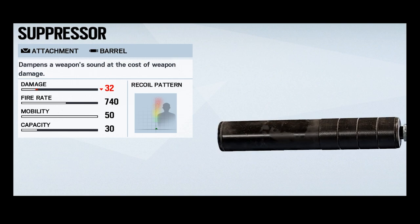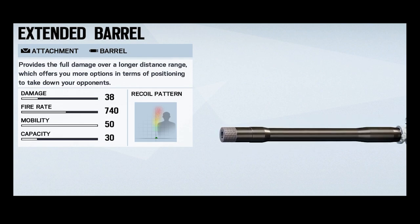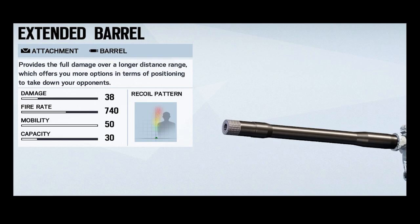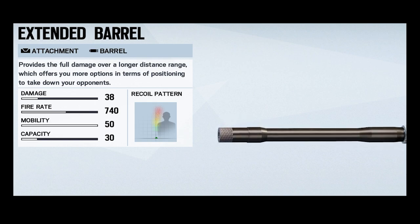Just note that there is a damage drop-off of 6 HP with the silencer attached. The long barrel attachment allows increased damage at range; however, the trade-off in recoil stability will cause less accuracy, so I suggest going with any of the other barrel attachments.